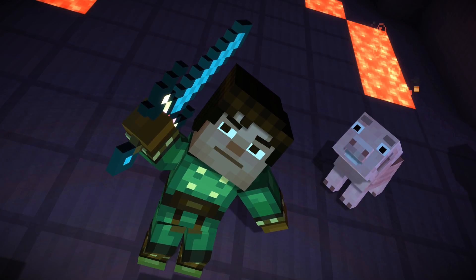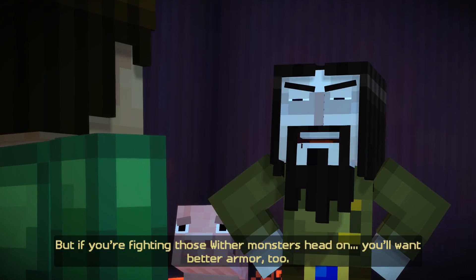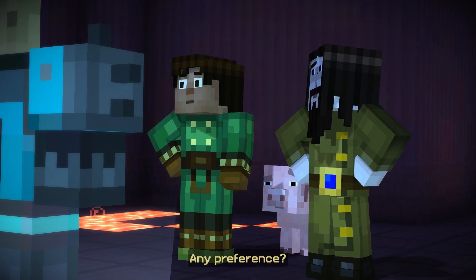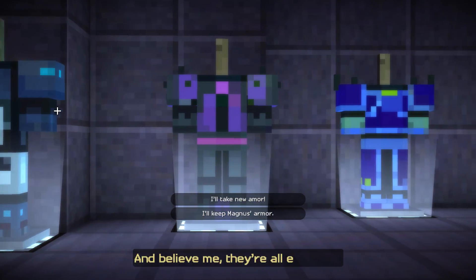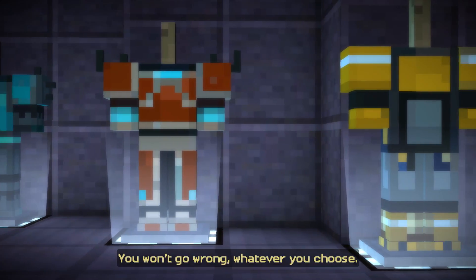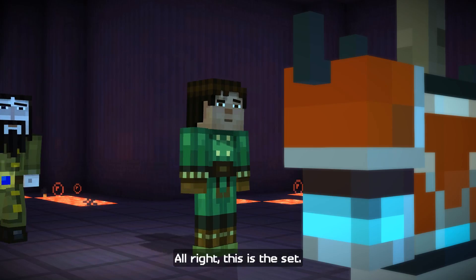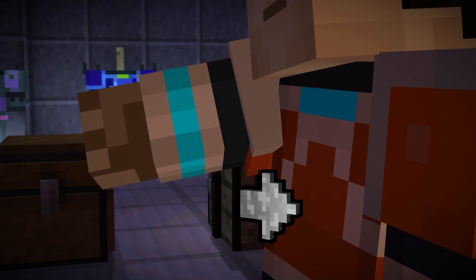It's actually lighting up from inside — really, really good job. Nicely done, thank you. You'll want better armor too. True. I enchanted these for the Order — they're about as strong as it comes. I have eight different sets to choose from, and believe me, they're all excellent. I'll take new armor. Red. Whatever you choose.